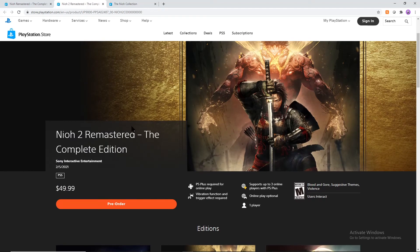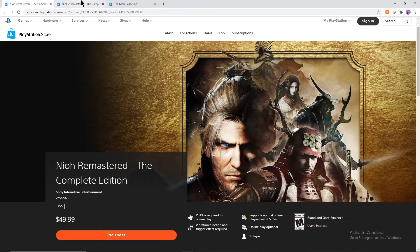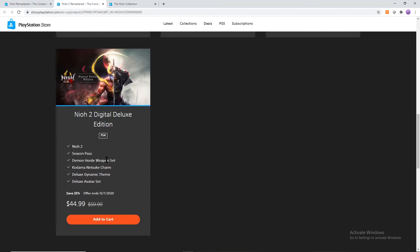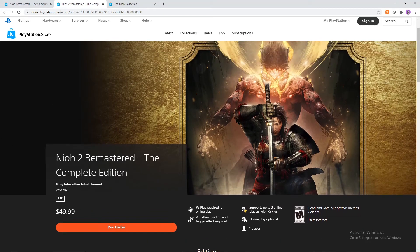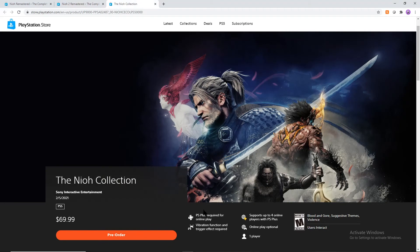This Neo 2 Remastered edition technically has everything for the game, all the stuff that you could want. Take it with that what you will if you want to just get the digital deluxe edition, which is only $5 cheaper but technically still $60 on the PS4. This is probably a safer bet. On the PS5 version, with the vibrate function and the trigger effects, they've probably done things to technically make the game better and give it a higher frame rate, so this is definitely worth the extra five bucks.